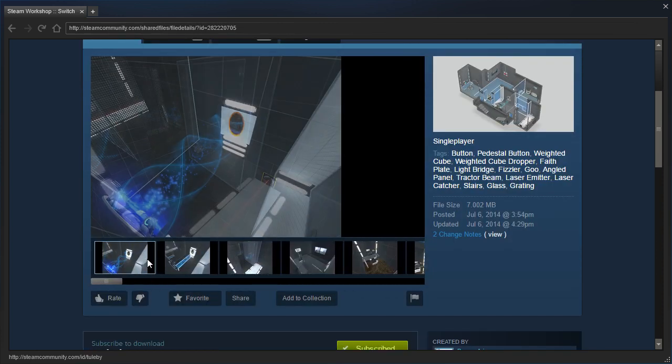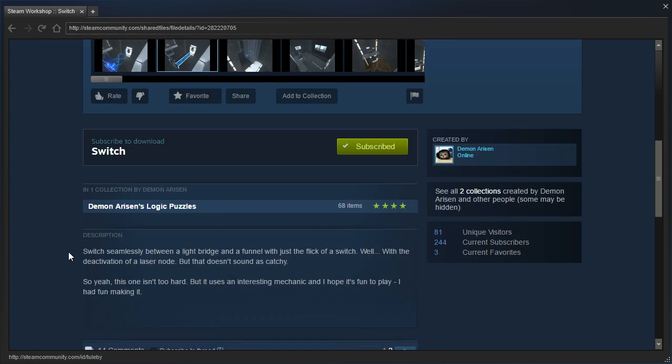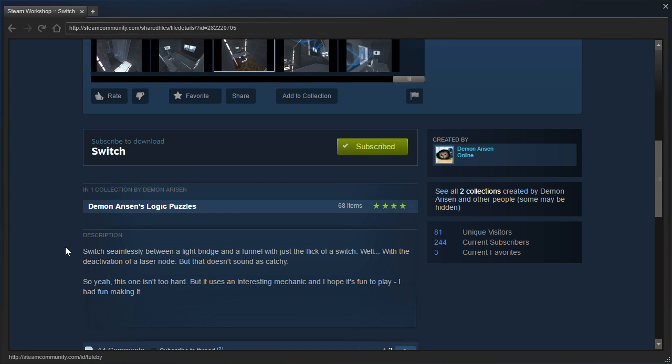The description says that we can switch seamlessly between a light bridge and a funnel with just a flick of a switch — well, with the deactivation of a laser node. But that doesn't sound as catchy. This one isn't too hard, but it uses an interesting mechanic and I hope it's fun to play. I had fun making it. Doesn't sound as catchy, but it's a laser catcher.